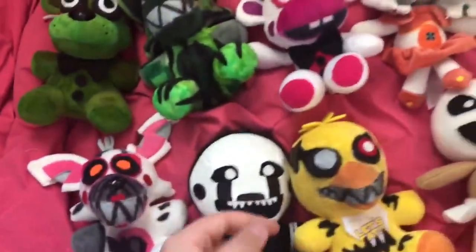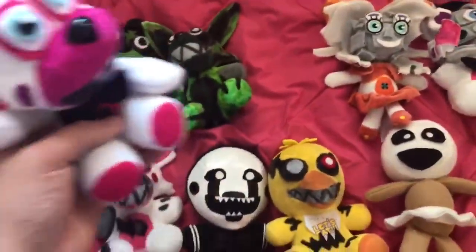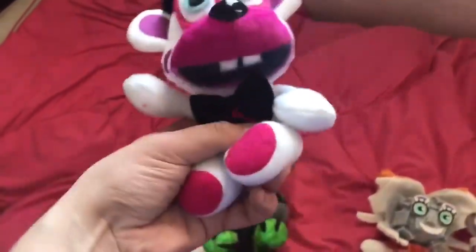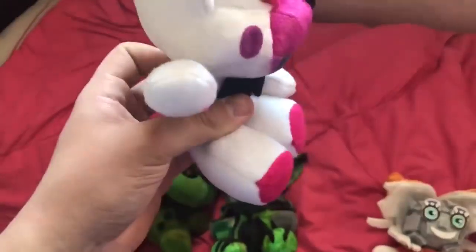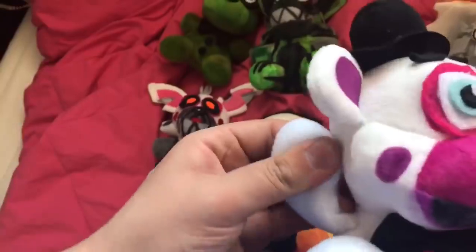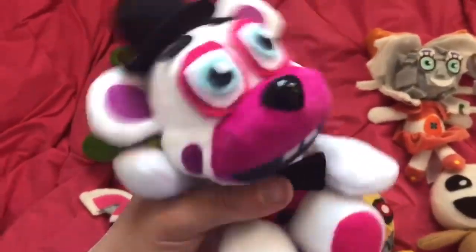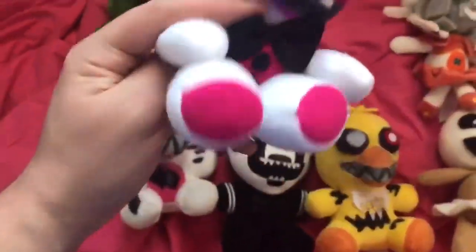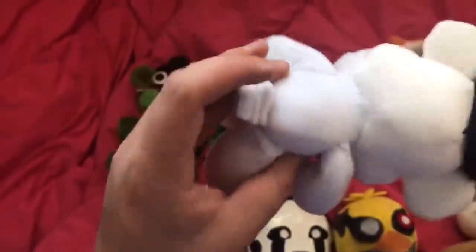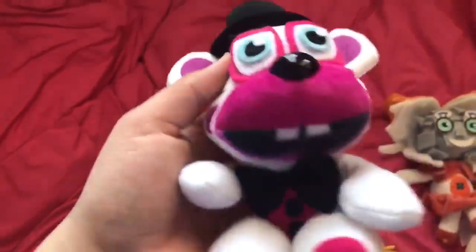Next up we have Helpy — the only FNAF 6 character out of all these ones here. Helpy is pretty adorable. His legs can kind of bend down; they're really big but if you smush them down they're not too big. His arms are all bendable with wire in them — I wanted it to look like he could be dancing, like he is in the game. I made the body, arms, and legs from scratch, then cut off a Funtime Freddy head and colored it to look like a Helpy head.